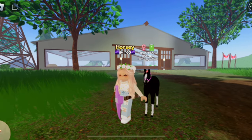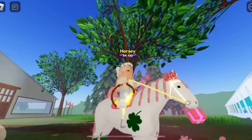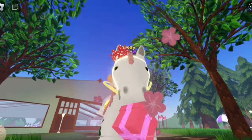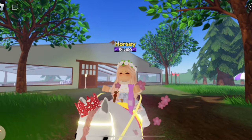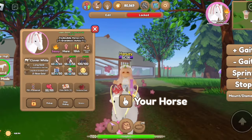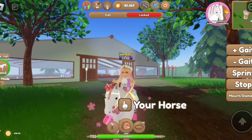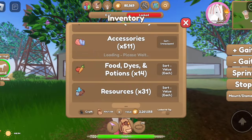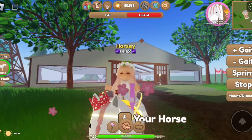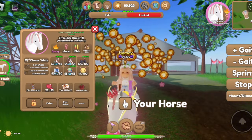This is Poopoo's sister — only OGs will know who Poopoo is because he hasn't been in any of my recent videos. This is Grandma's Ashes, or just Grandma — we like to call her Grandma because 'Grandma's Ashes' is a little harsh. She's my Clover Clyde. Layla was so sweet to give her to me for reaching 3,000 subscribers. Her name is Grandma's Ashes to match with Layla's Clover Clyde, whose name is Grandpa's Ashes.